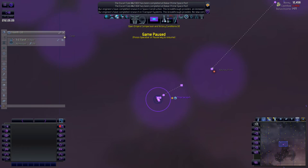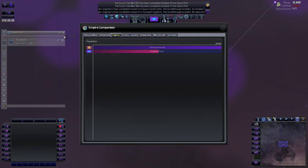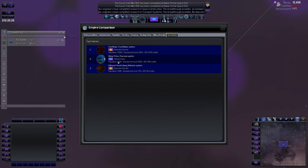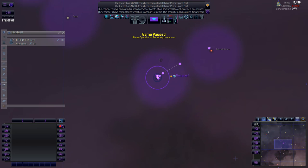Let me go over this quickly. Population - they out-populate us. Territory - they've got two colonies. Economy - they're way ahead of us. Strategic value - ahead of us. Military strength - way ahead of us, but we're about halfway there, so we are starting to catch up. Top counties - ours is second to their second county, which is third, and they've got their first county up there. Pretty much what I expected. We've got a lot in store for us next time - I hope you guys enjoyed this episode and I'll see you next time.